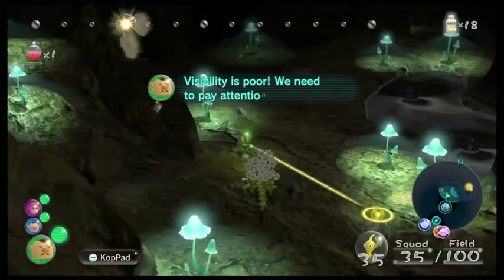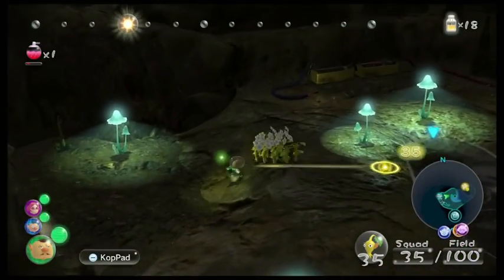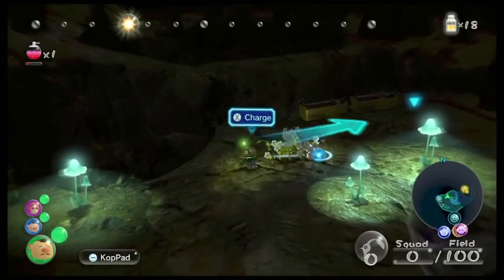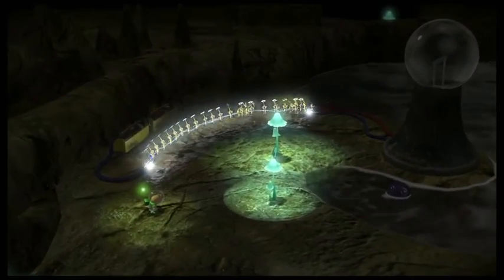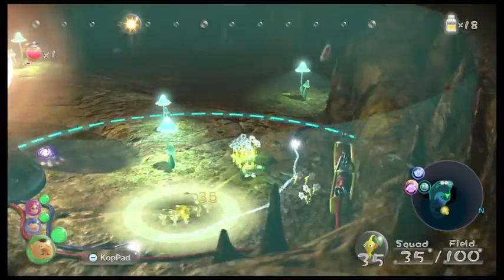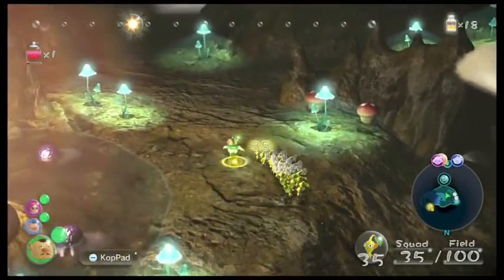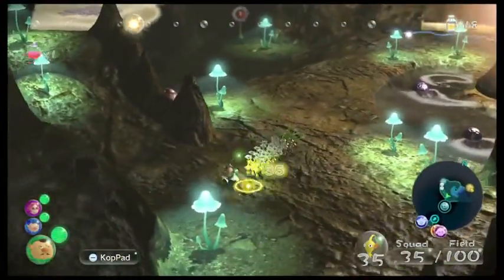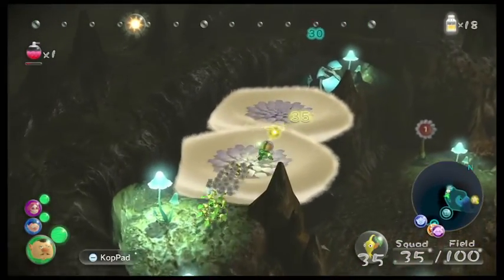These enemies are jerkish. This is a 20-yellow thing — basically it lights up the area. And the reason I want to be careful — those are water dimples. This is what I would consider the worst enemy in Pikmin 3.